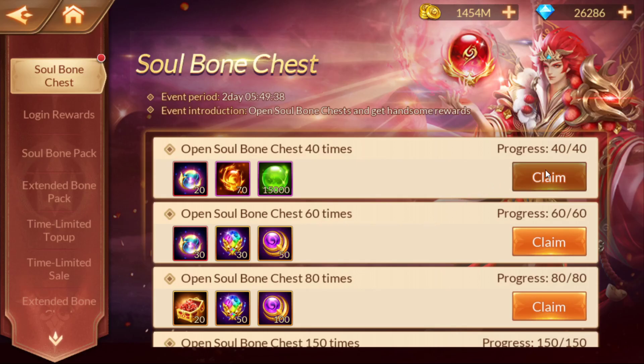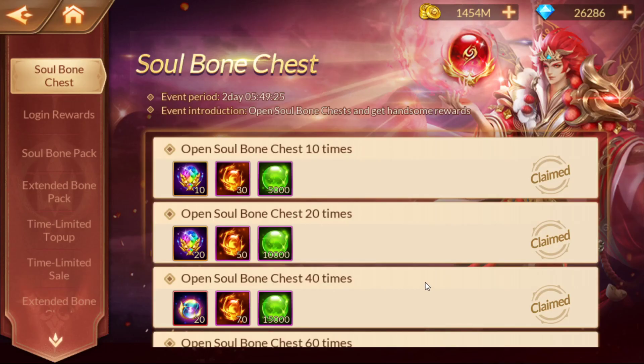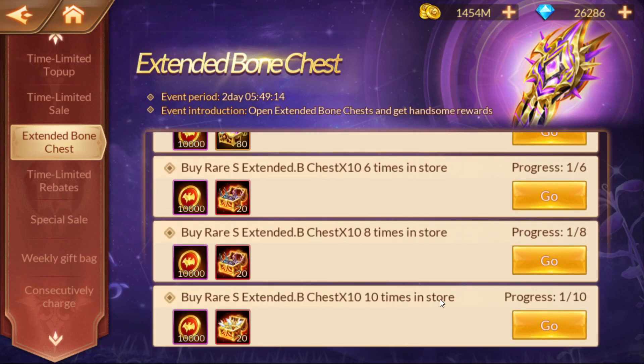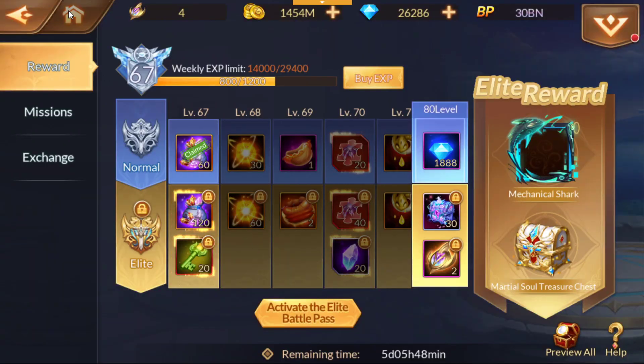Claim, claim, claim, claim. Here's what we're going for: the 60 Divine Blood. Divine Blood is needed to take your SS Plus Soul Bones up to SSS, so you will need them. I'm not too happy with this Extended Bone Chest event — you only get 20 of these for doing a 10 times 10 pull. I have enough to do it, but still, it's 100 pulls for only 20. I'd like to see this at least 40 or 60. But I'll probably do it just to get it.